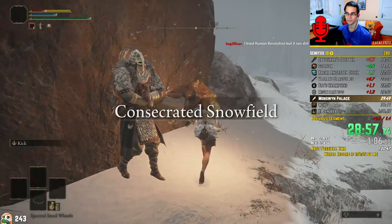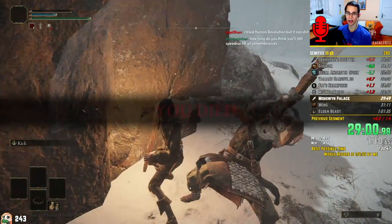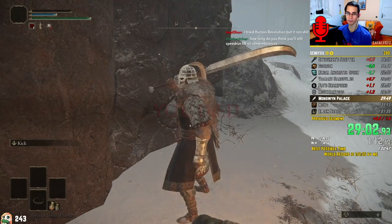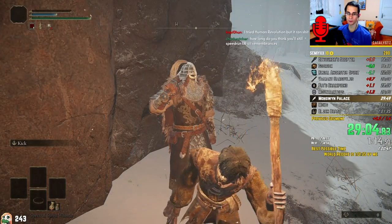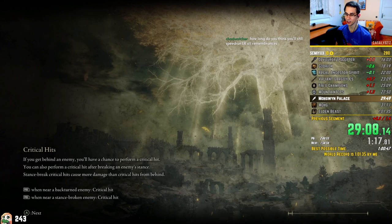Here, I will purposely get killed to exploit the position of the Stake of Marika. Not only do I spawn closer to where I need to go, but also completely avoid triggering the Anastasia Invader, who would prevent me from mounting my horse. Third attempt today, so that's kind of nice. First attempt finished. Second attempt good at least to Fia's Champions.